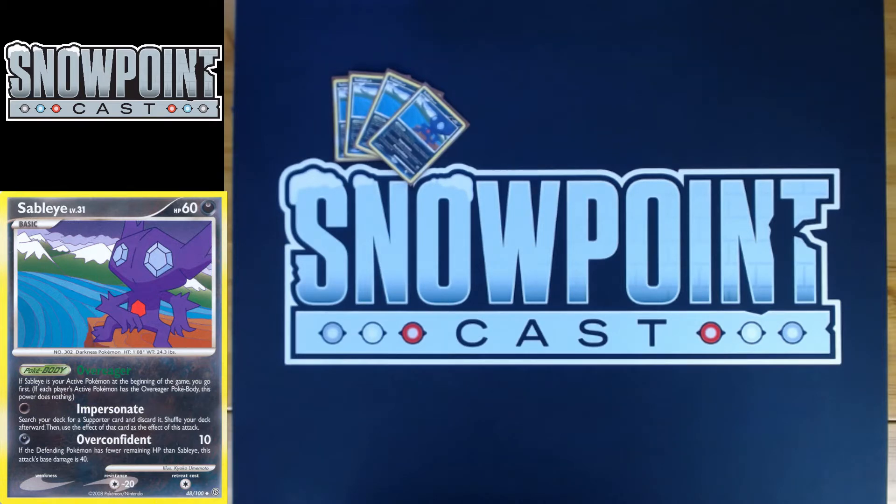Overconfident is the second attack on Sableye — also a really good attack. For one Dark it does 10, and then if the defending Pokemon has fewer remaining HP than Sableye, this attack's base damage is 40 instead. You play a bunch of Special Dark as well. Special Dark boosts your Dark Pokemon's damage by 10 if it's attached to that Pokemon. So you attach a Special Dark and you're Overconfident for 50, and there are a lot of Pokemon in this format with 50 HP. Being able to potentially knock out a Pokemon on the first turn of the game is a very strong asset.